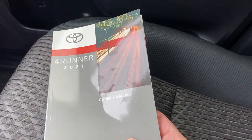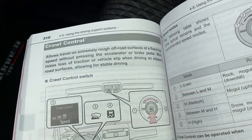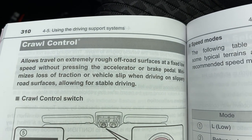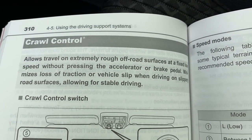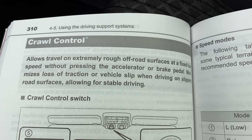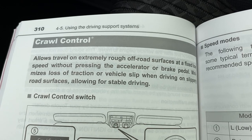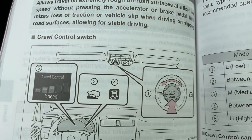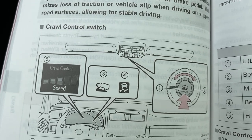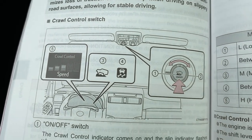Let's start with the 4Runner here. We're gonna look at the manual. Of course we're gonna go to page 310. Crawl control. It allows traveling on extremely rough off-road surfaces at a fixed low speed without pressing the accelerator or brake pedal. Minimizes loss of traction or vehicle slip when driving on slippery road surfaces, allowing for stable driving. It talks about the different speed controls and what you might see on your multi-information display.